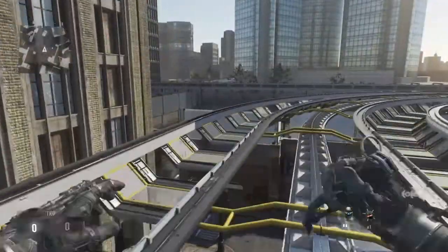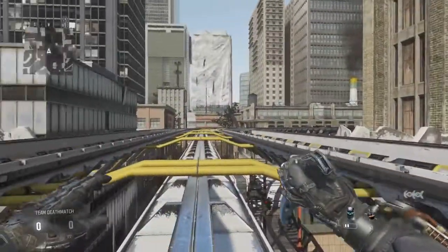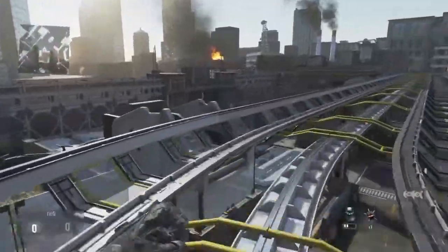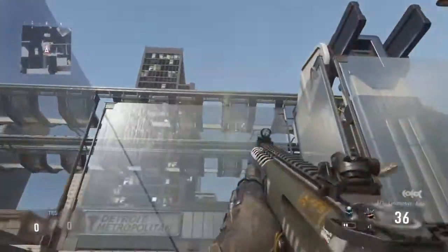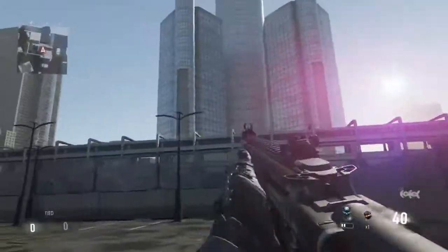Then you want to walk over here, but be careful because there is a death barrier near here — I'll tell you where it is. It's just around here, so be careful — it's on the tram. After this, don't go further than I did because you'll probably fall and you'll have to do the whole glitch process again, so be careful.